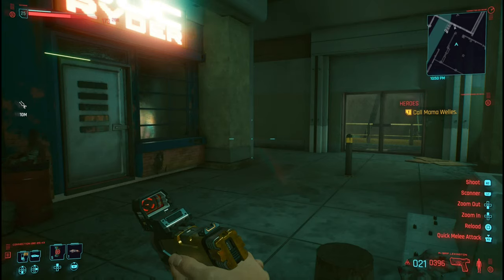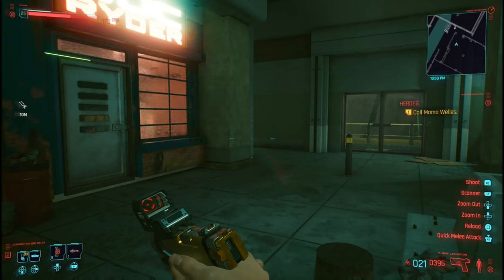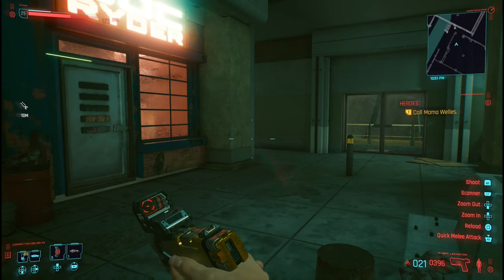What is up guys, Matt from Skullbusters and today we're on Cyberpunk 2077. This is going to be a trophy guide called The Quick and They're Dead. What you have to do is slow down time and then kill 50 enemies.